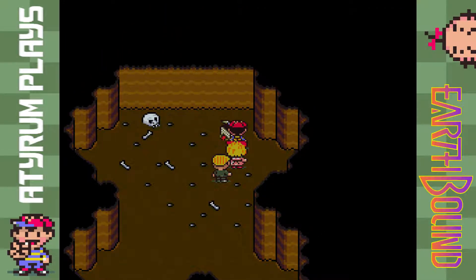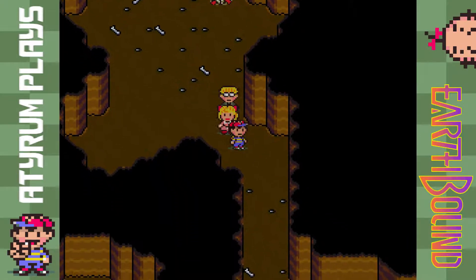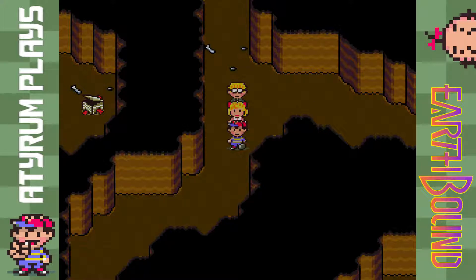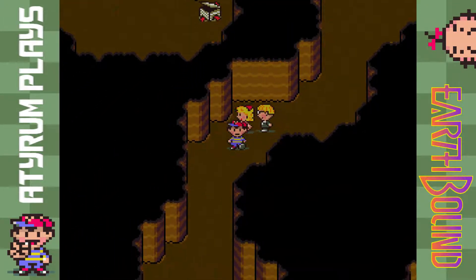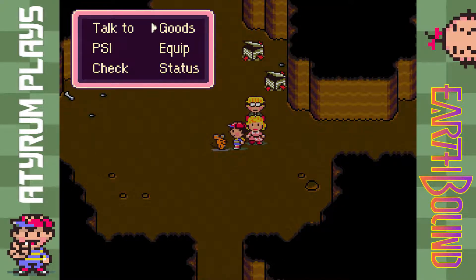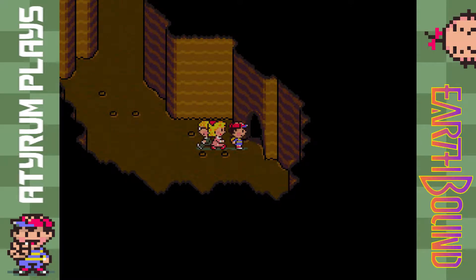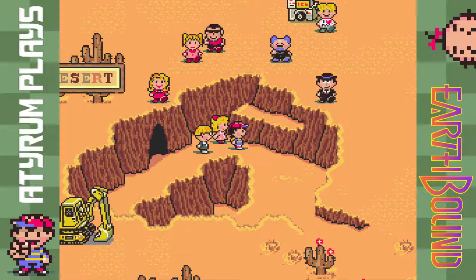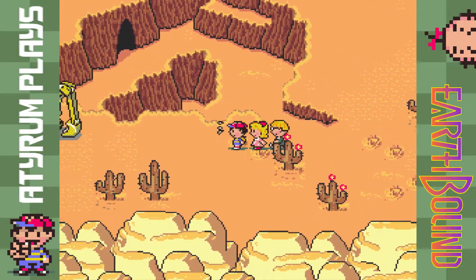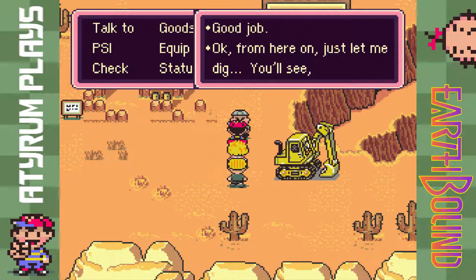The last present here is a Guts Capsule — Katie can take that since she has the worst defense and worst HP of our team, so it should be very helpful for her. Heading down this way, the enemies should be running away from us now, which makes things a little easier. We can pick up an exit mouse right there and make our way out. That was perfectly planned — I totally did that on purpose, including the parts where I was very stupid and ran out of PSI.